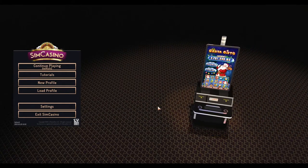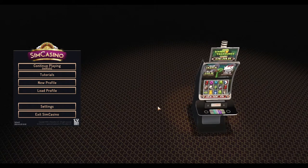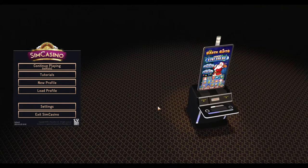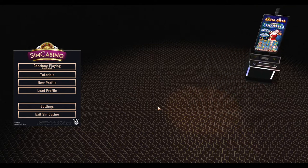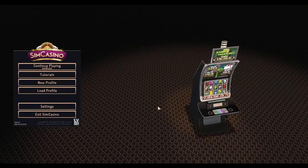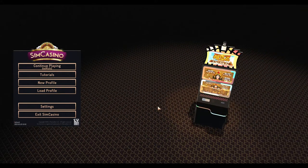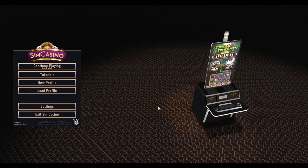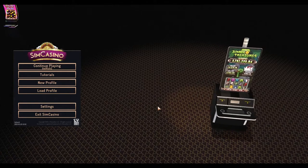In today's video, we will first talk about the major update released by the game recently on the 25th of March. It took a longer period of time for this update to come out, but it really includes a lot of topics. And then, as promised last time, we will showcase the table games and sports betting. We will expand our casino at Riverside with these two areas, and after that we will do a wrap-up on all the gambling facilities.